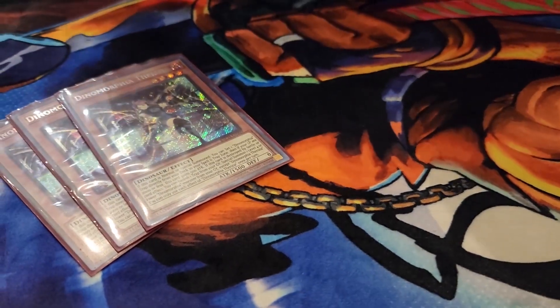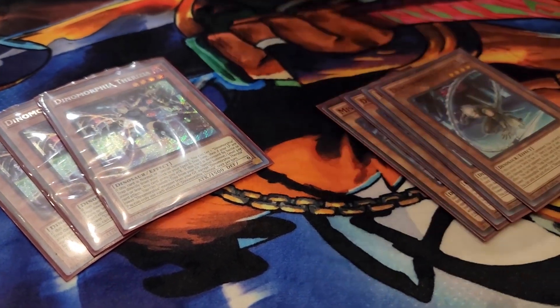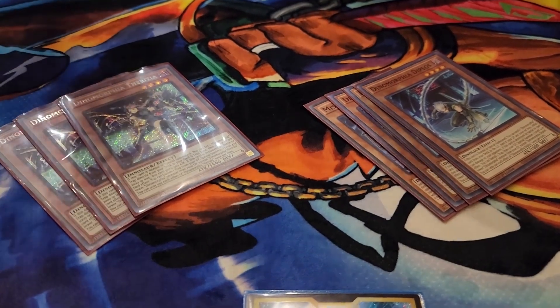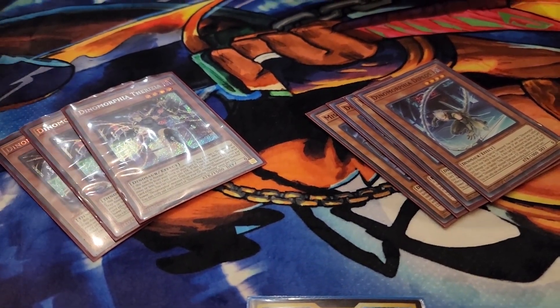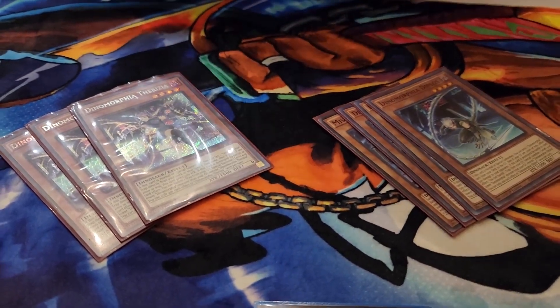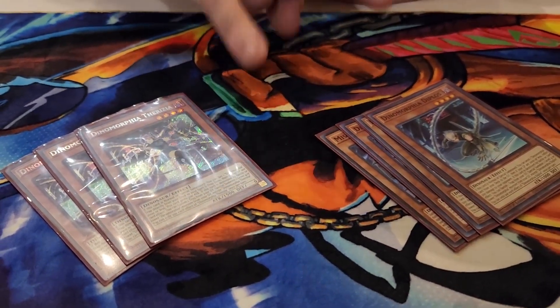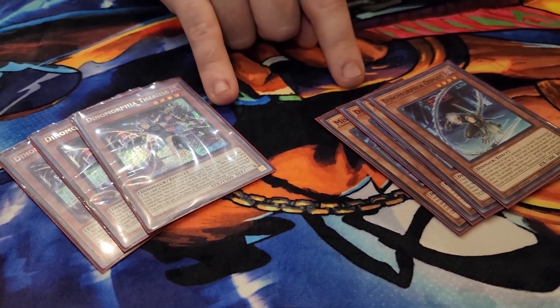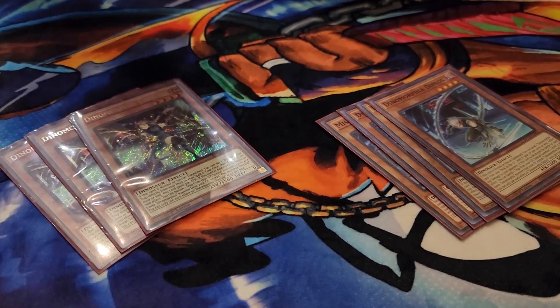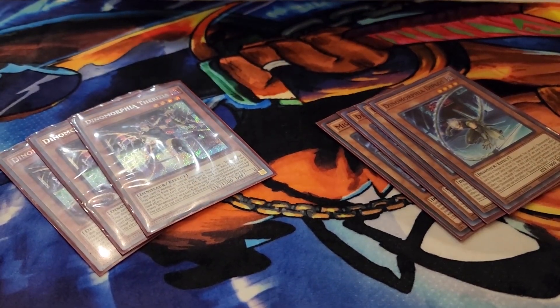First off, three Therizia — definitely — and three Diplos. Therizia is the best normal summon of the deck unless you set any Dinomorphia trap to your field, whereas Diplos is the foolish burial of the deck. What's really interesting is that when both of them are destroyed by battle or by card effect, once per turn you banish the trap — any trap — to get it back out to the field.